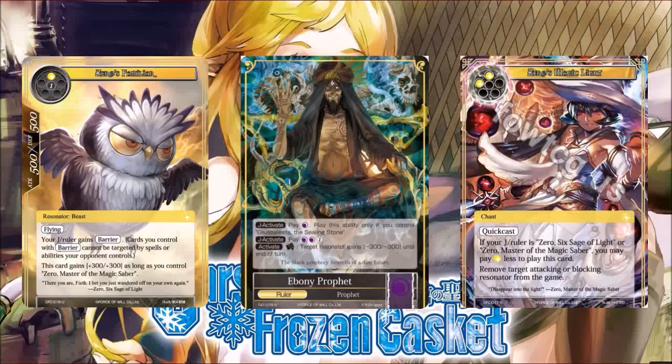For comparison, Ebony Prophet — also known as Abdul Alhazred — was the big control ruler of his time, with a toss-up between Grim and Abdul. Abdul had a really defensive play style and an OTK, and had a continuous effect preventing enter effects from going off — similar to Zero's continuous way to stop keyword abilities. If Ebony Prophet saw solid play, we can definitely expect Zero to do the same here.